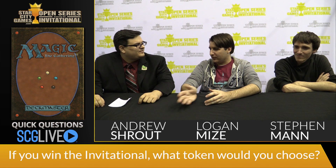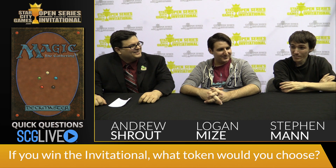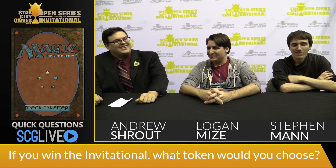Final question: if you win this Invitational, you'll get to make a token with your likeness on it. What token do you want to be? Logan: I would choose an Angel token — it has applications in Modern and Legacy. You have Entreat the Angels for Legacy Miracles, and a bunch of decks with Geist of Saint Traft in Modern. Steven: I would really like to make a Valakut Trigger token — it'd be pretty sweet to just toss a bunch of cards at my opponent as he's taking three at a time. Just cast Scapeshift and put seven of your face under the table. That's actually a pretty good plan.